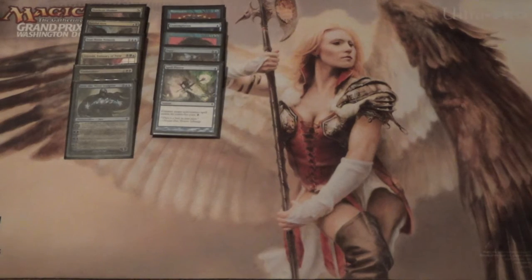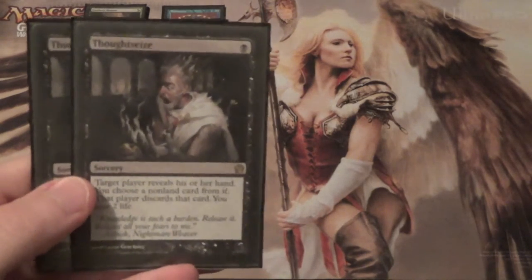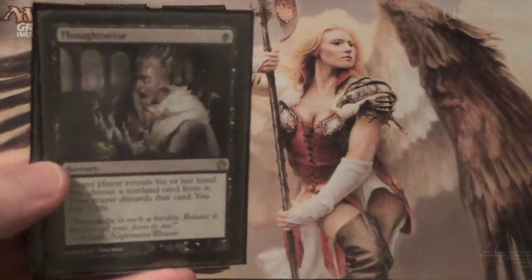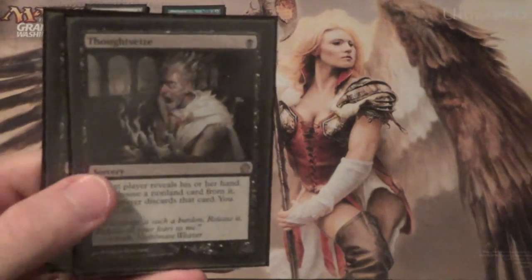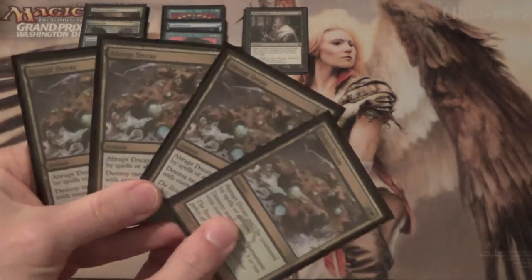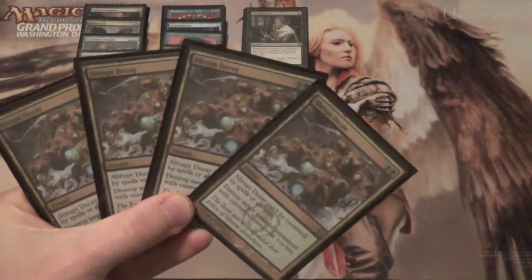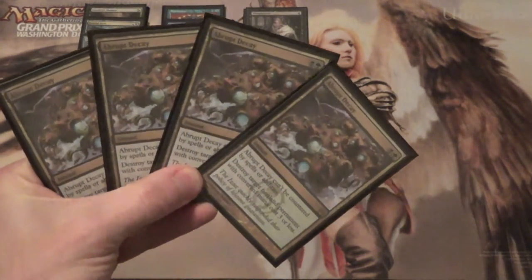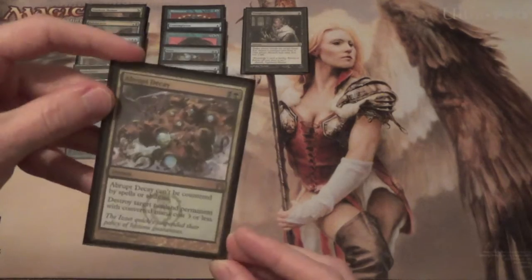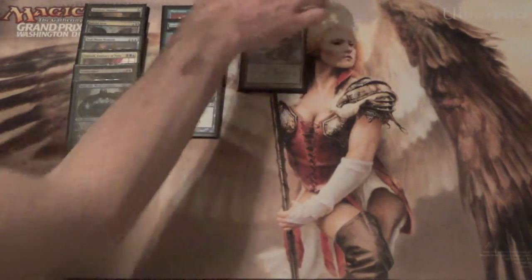For our non-blue interaction, we start with two Thoughtseize — just tear our opponent's hand apart. We need something to shore up the unfair and combo matches, and stripping their best card is often where we want to be. Next, we have four Abrupt Decay — largely for Miracles and Counterbalance, but the applications are endless. There are very few decks where Abrupt Decay won't do something. This helps us fight Delver, fight Miracles, and hate cards that might otherwise shut us out.